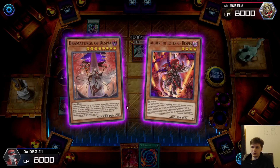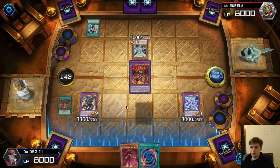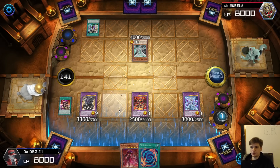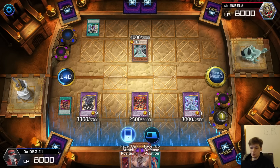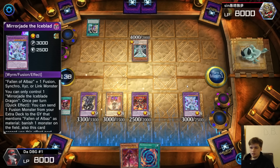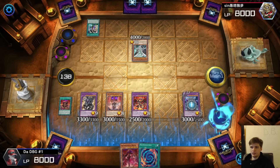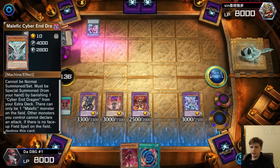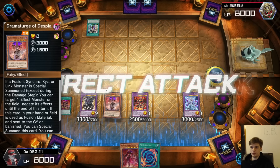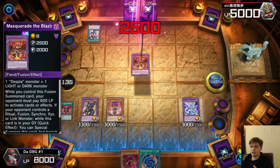There's just no losing here. I've already summoned five times so I may as well use this — summon out. Mirjade effect — dump Albion, banish that, then enter battle phase and go for game. I honestly forgot this couldn't attack directly off Branded in Red for a second.